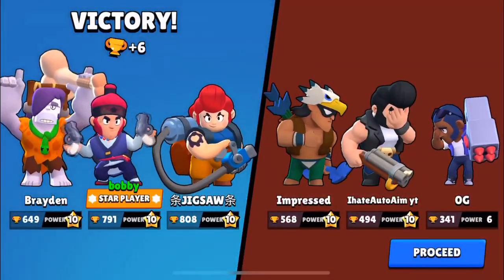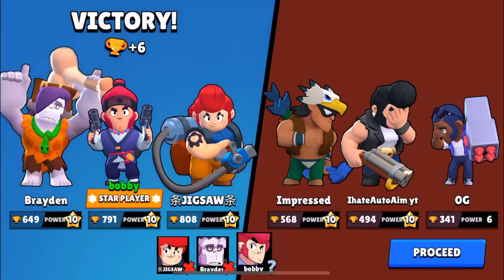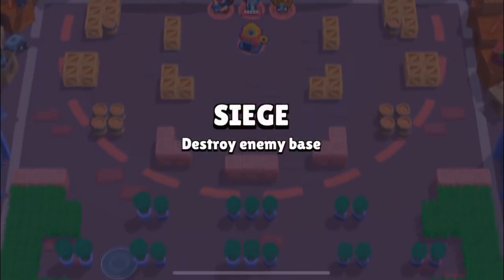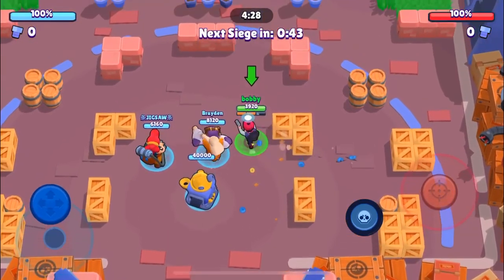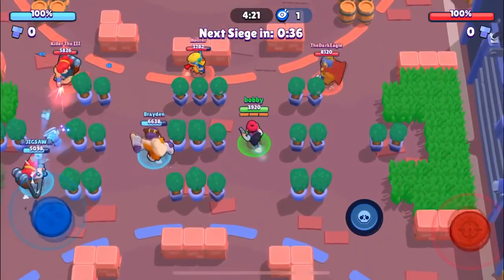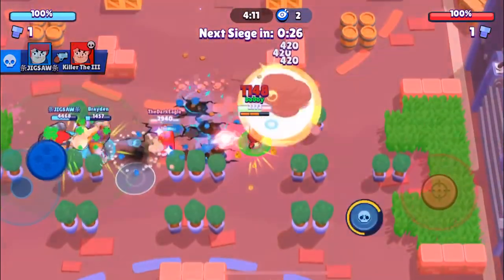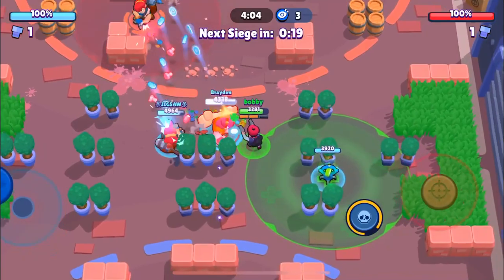As I said, it's tough at the start but once you get into the middle of the game this comp is unstoppable — there's nothing that can stop it unless you're missing every single shot. That's the third game. Let's get into the fourth and final game. We're facing a Jesse, a Pam, and a Primo. They have a pretty good comp for the broken-wall strategy, especially with Jesse and Pam, but the Primo is going to be pretty sus. We win the first round — and honestly, once we win the first round, it's game over.